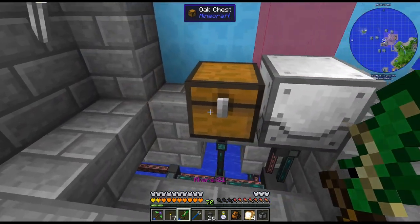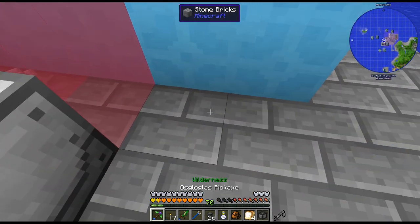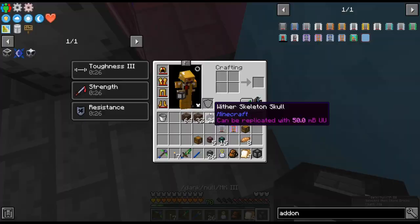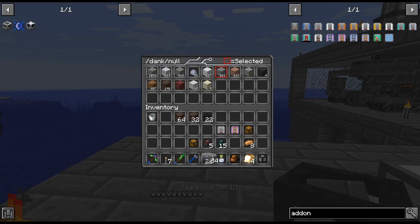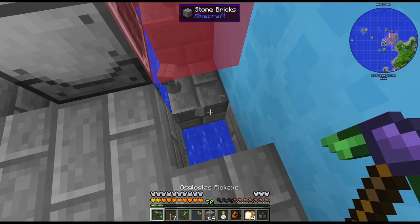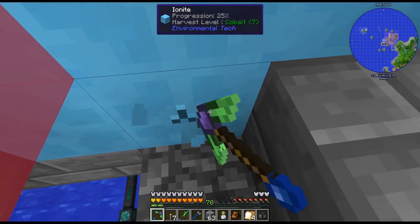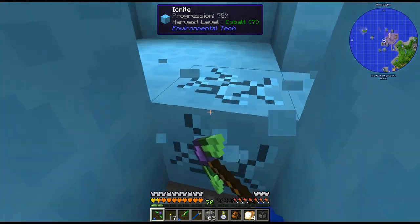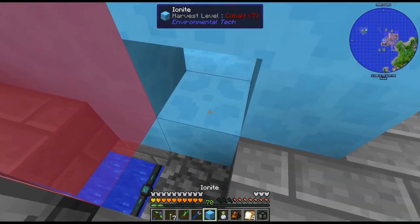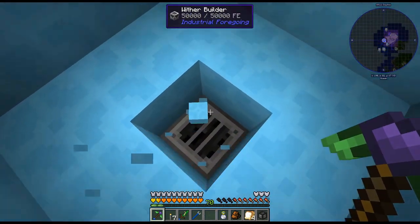So I got the chest here, and I'm pretty sure I can feed the stuff in. Unfortunately I can't see it, let me see if I can. Let me grab this, let me do like a step down... it's a bit awkward. Actually, let's just... why am I doing this? I just want to see the wither builder — I'm making this way more complicated than it needs to be. Let's just do this. There we go, there's the wither builder.